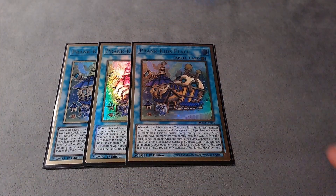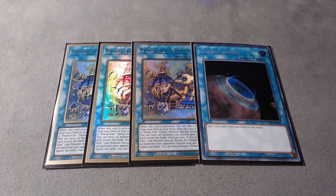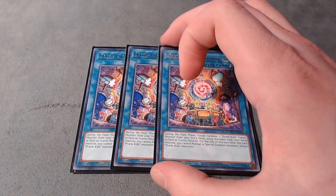For the spells, I play triple Prankids Place and one Terraforming to search it. When this card is activated you can add any Prankids monster from deck to hand. When you summon a fusion Prankids monster it boosts all your monsters by 500 attack, and when you summon a Prankids link monster all monsters your opponent controls lose 500 attack.